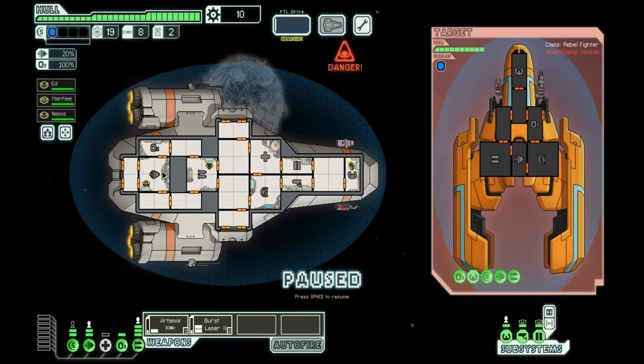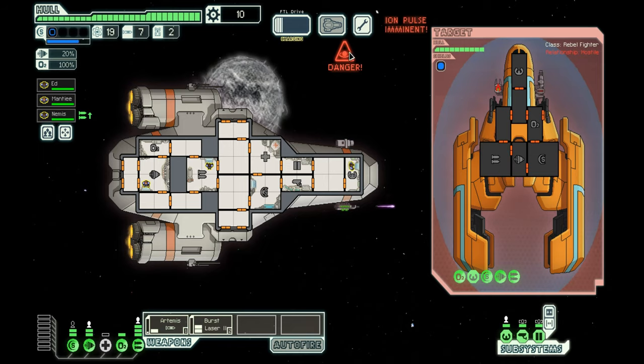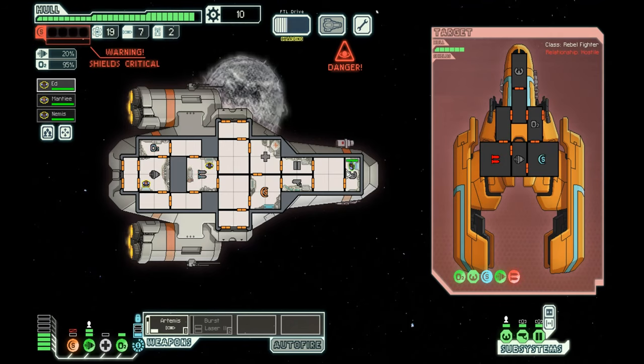Having a pilot increases evasion, having a guy on engines increases evasion, and having a man on weapons increases weapon output. The first thing you want to do is take out their weapons so they can't hurt you. Ion pulse imminent — what does that mean?